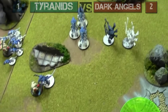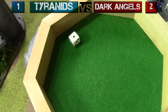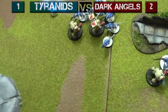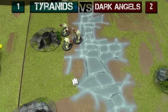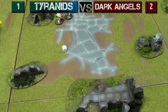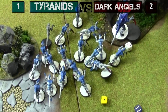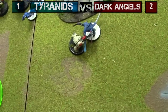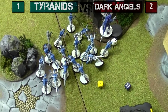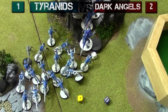Tyranids turn three. Does the Mawloc come on? No. The goal of the Tyranids: get rid of those Terminators, because they're scoring their objective and have more secondary objectives. Hive Guard move up to shoot at them. The Hormagaunts are going to try to sweep out those Terminators. They're also running out of Synapse — there's not a lot of Synapse creatures left, just the Warriors and the Hive Guard. We'll have to keep track of Synapse — that's very important right now.